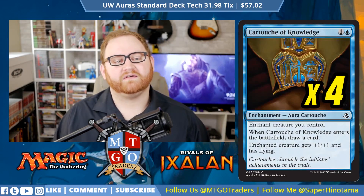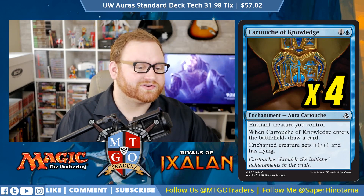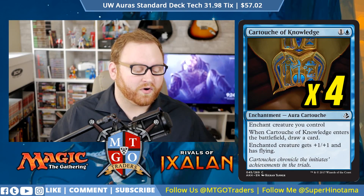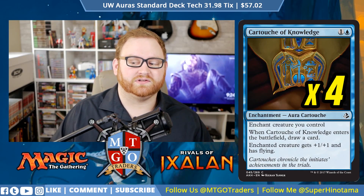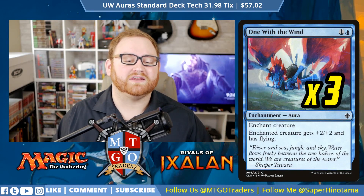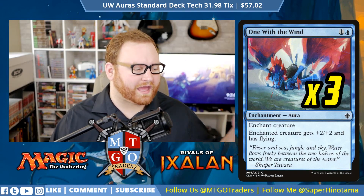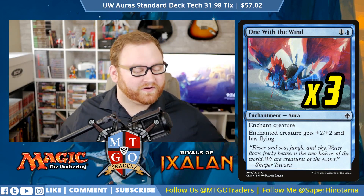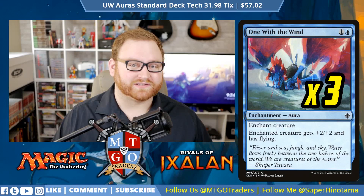Moving on to more enchantment auras, we have 4 Cartouche of Knowledge — a 2-mana 4-of enchantment aura. Enchant a creature you control. When Cartouche of Knowledge enters the battlefield, we draw a card, which is great. Enchanted creature gets +1/+1 and has Flying. If opponents are going wide or large, let's just go Flying and go right over them. And the last three auras in the deck: we have One with the Wind, another Flying enchantment — a 3-of, 2-mana enchantment aura. Enchanted creature gets +2/+2 and has Flying. One with the Wind is a fantastic card and will for sure do some work in this Standard deck.